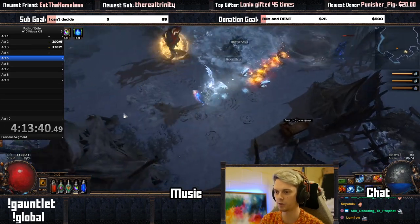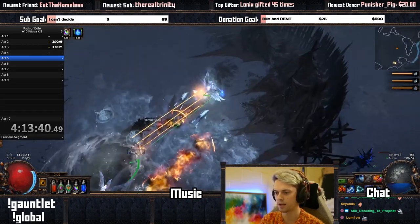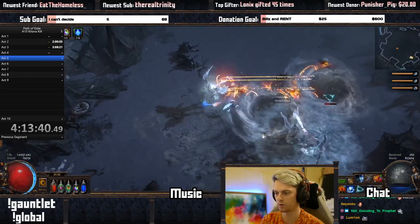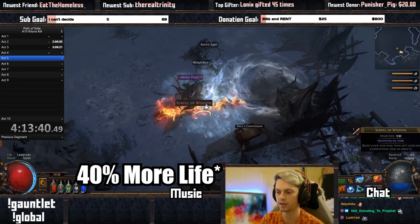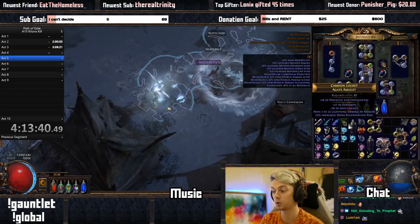We can see a little bit of the boss damage here. If we come here, we drop our Frost Bomb, we Curse, and then we just start chucking some on there like that. With 40% more damage, this is what we're looking like with the boss damage there — so that's pretty nice. I'm really, really enjoying this build.